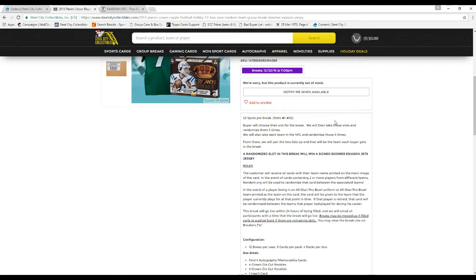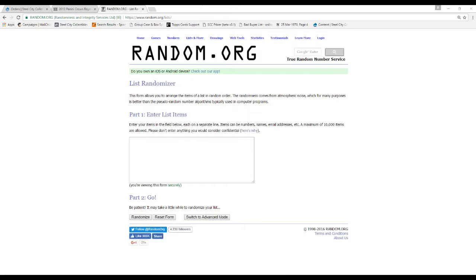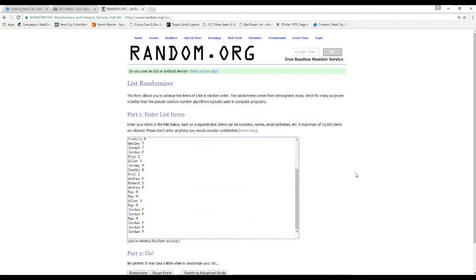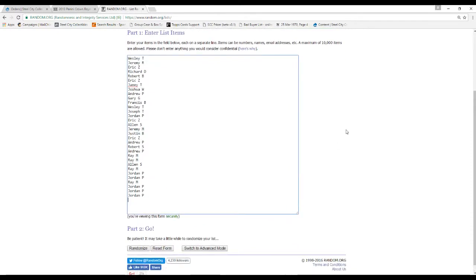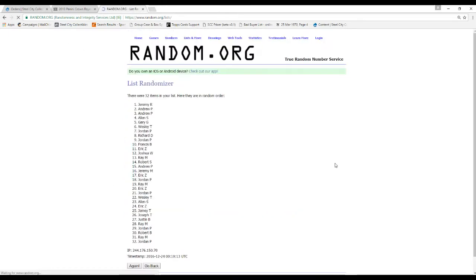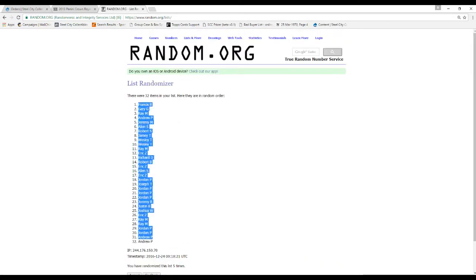So without further ado, let's go over to Random.org here. We're going to randomize the names five times first. Just so you guys can see, this is the full list of names right here. We're going to randomize this five times — one, two, three, four, and five. That's going to be our order.